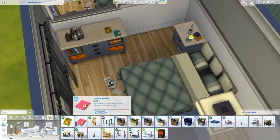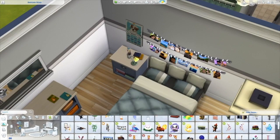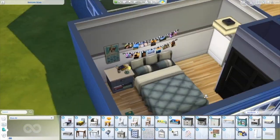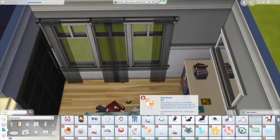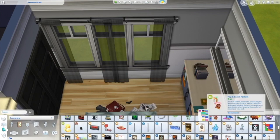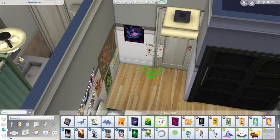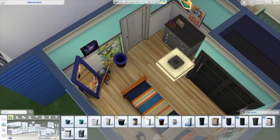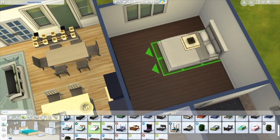I just remembered I forgot to put the scouts thing, but you can definitely add that. I also forgot to put the curfew board from the Parenthood pack — you can add that on if you'd like. I'm so jealous of people who can tell stories in The Sims. I haven't done it yet, but once I get a good computer I'm definitely going to start doing let's plays because I think it'll be super fun.